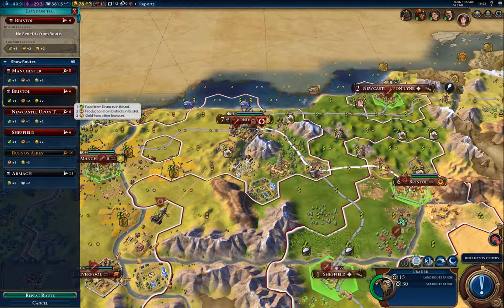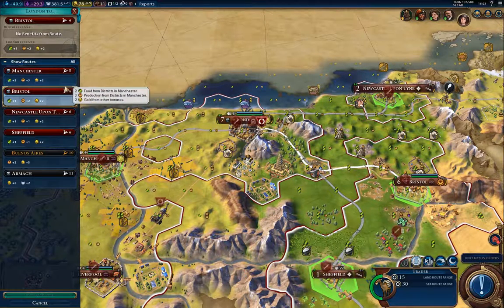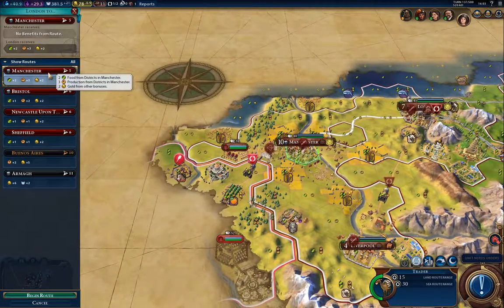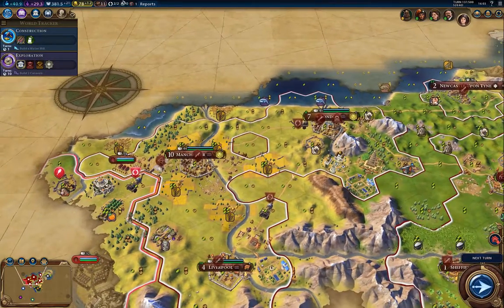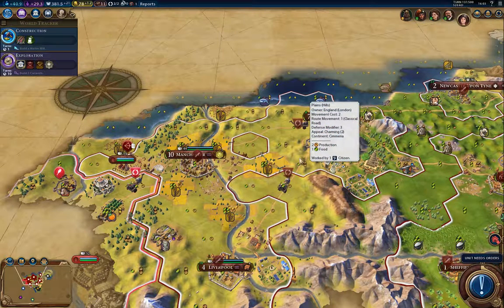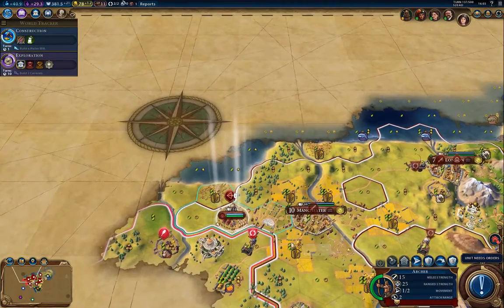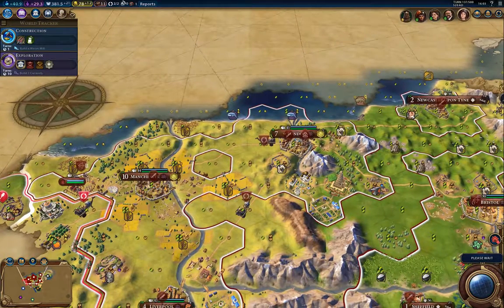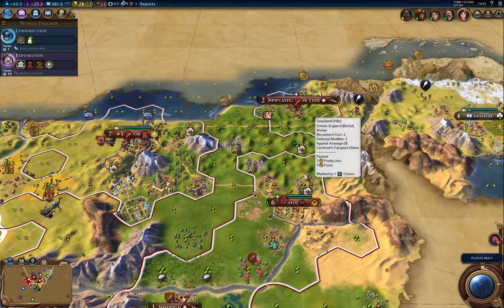Manchester, I think, would be the right one there — it's extra production. I don't have space to get another trade route, but I do want to have the maximum production in the capital because that's where I'm going to build the spaceport. I'm going to park that guy — I forgot I sent him all the way over there in the previous part. Anyway, moving along. The turns are probably going to start taking longer between turns during the AI processing, and that's just because there's more going on.